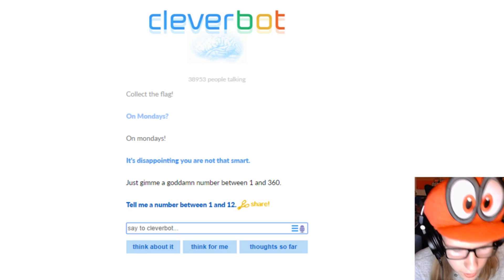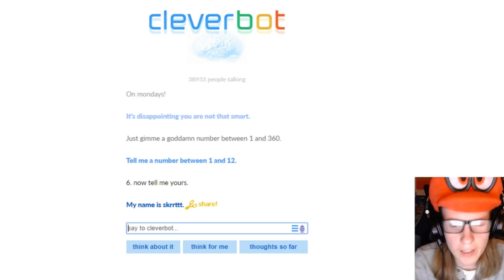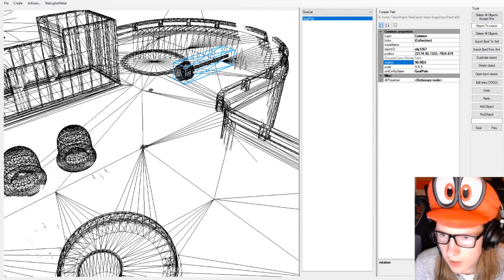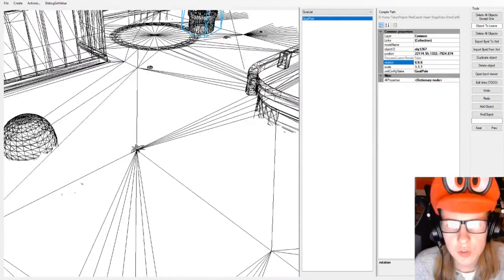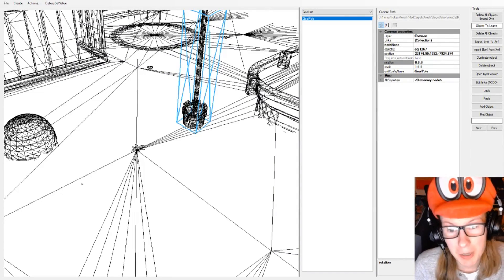Tell me numbers in 112. Six. Now tell me yours. Fine — we'll do six degrees. Six goddamn degrees it is. Six. Six. Six. This is literal confirmation that Cleverbot is the devil.